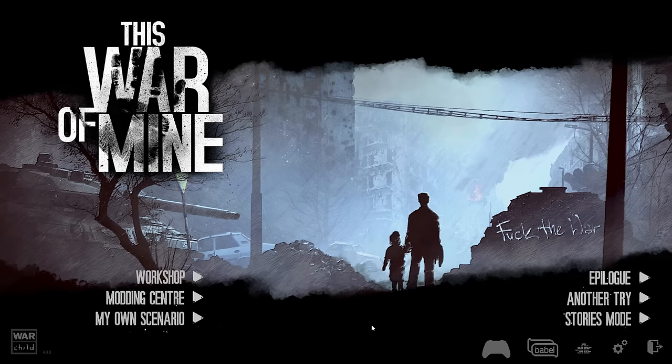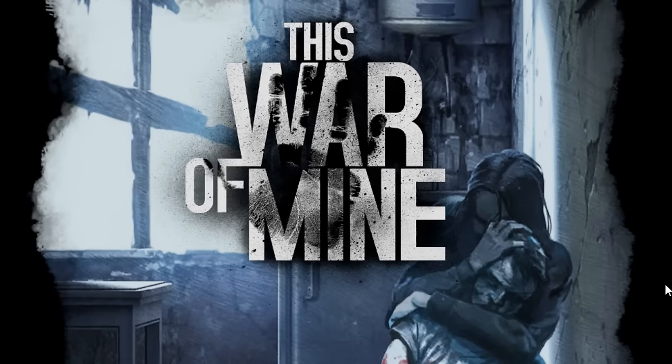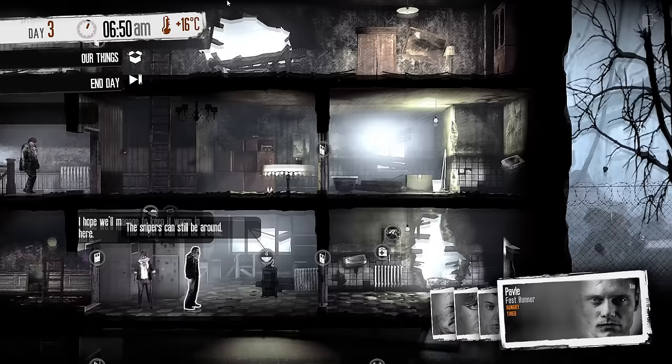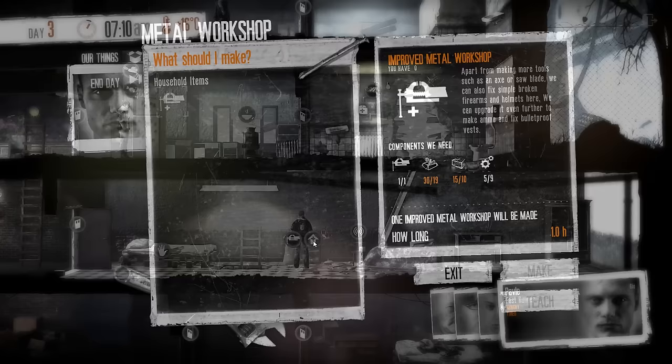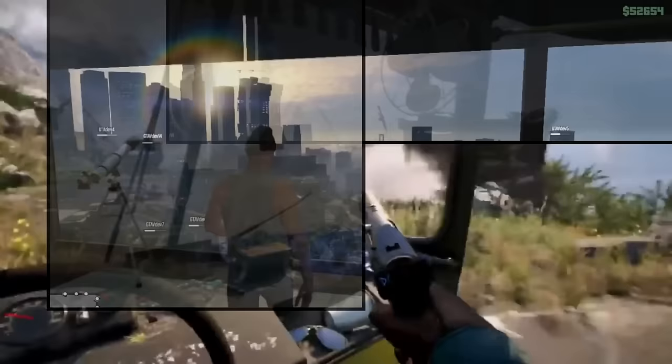Kamusta everyone, and this is the How to Play series, this time featuring This War of Mine. If you haven't heard of This War of Mine, then I don't blame you. This game was released back on November 14, 2014, and was completely trampled by the more popular releases that same month. Everyone was saving up for Dragon Age Inquisition, Far Cry 4, and of course GTA V, so nobody really got to hear about this game.